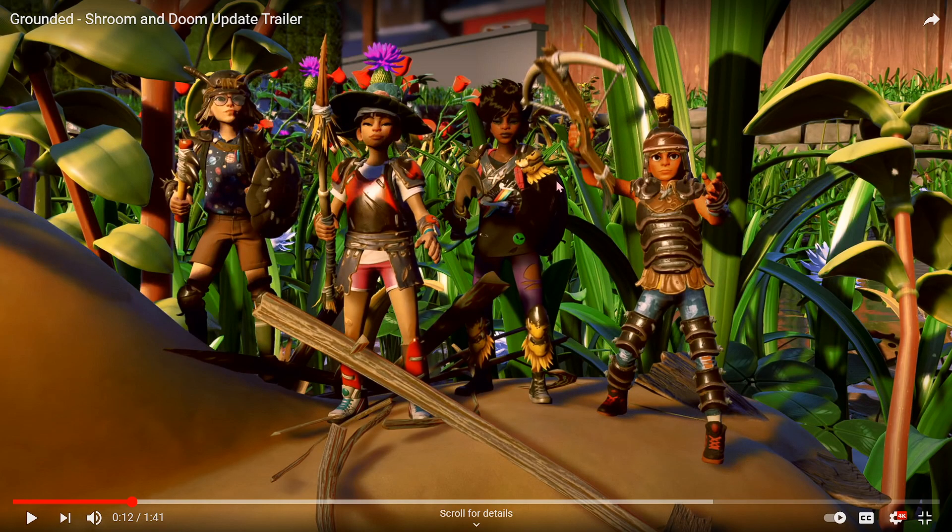Moving over to Willow — she's got what appears to be a weevil shield and bee armor, but then you look in Willow's right hand and there's this giant weapon. You'll see a little later that this weapon is absolutely massive compared to any other dagger we have. My guess is this is either going to be something to do with the Broodmother, like a Broodmother fang, similar to how we have wolf spider fangs, or maybe this is going to be the roly-poly weapon because it does have similarities to the armor.